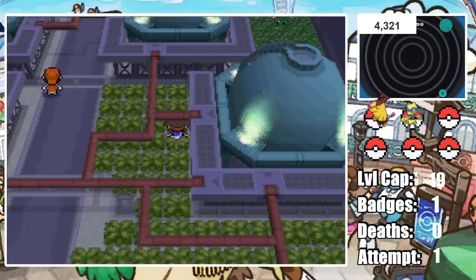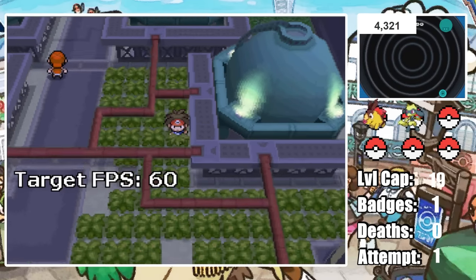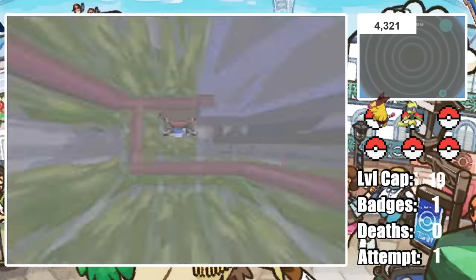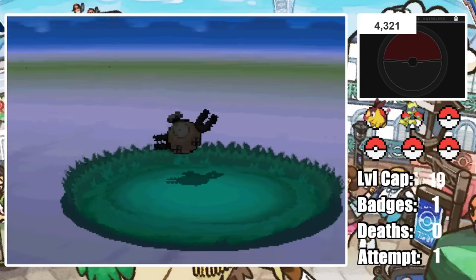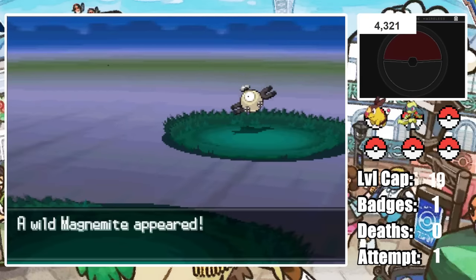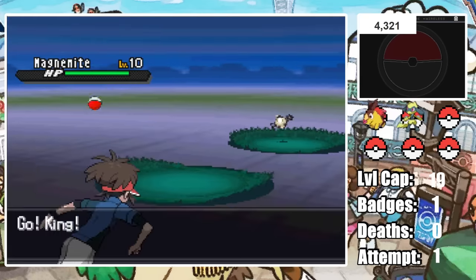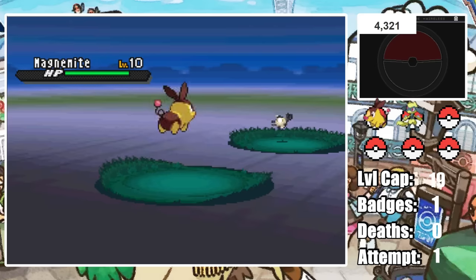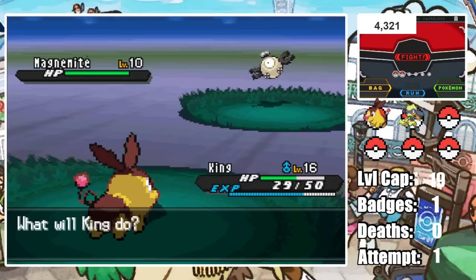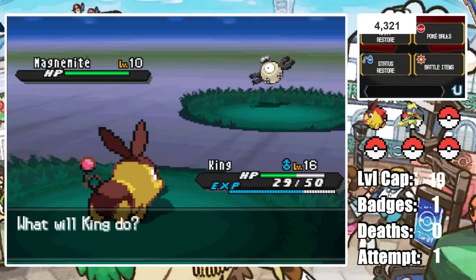Before we head off to Roxie, I decide to hunt for another Pokemon, and we get pretty lucky as it only takes around 4,000 encounters to find our next Shiny — Shiny Magnemite! We name our Magnemite Cube because, well, he isn't a cube. This should make Roxie pretty easy.